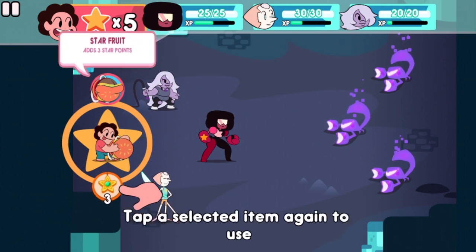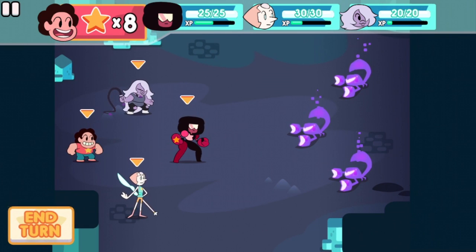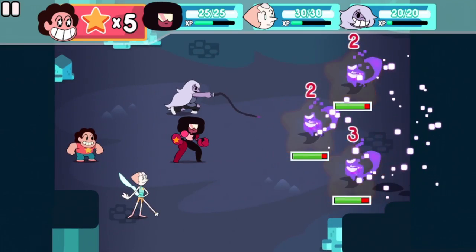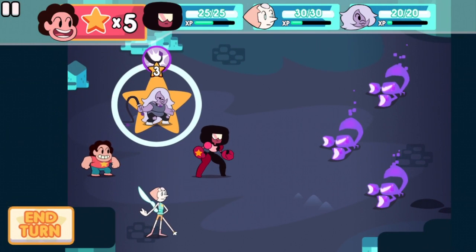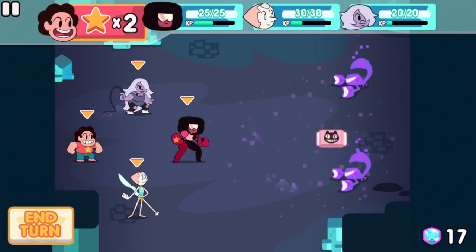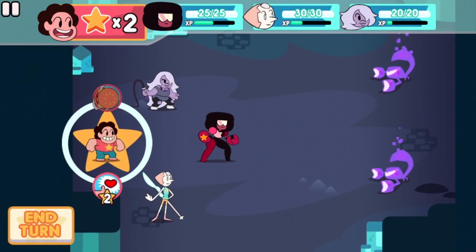I'm gonna use one of these now — so now we have eight, which is great. Now we're gonna use Amethyst — I get them all confused, but yeah it is Amethyst. Wow, that did a pretty good amount of damage. We still have space for one more. Usually we wouldn't because we initially have five and that would cost another three, so we'd normally only have two left. Boom! Number two's gone. And we get a Cookie Cat — another reference to the show, which I'll show you.